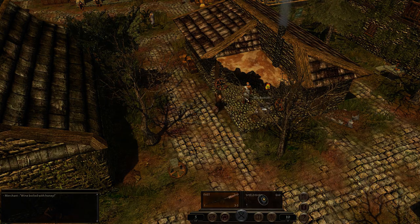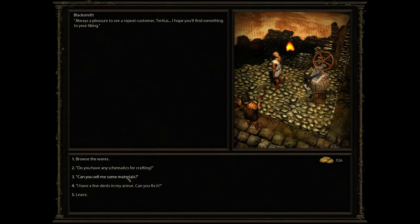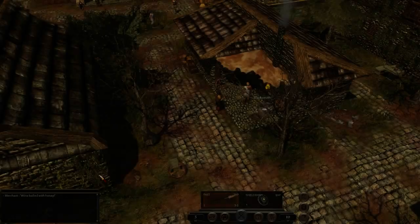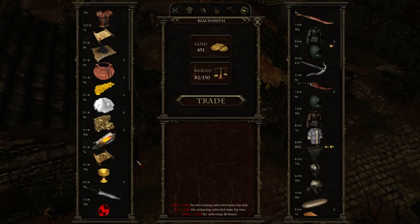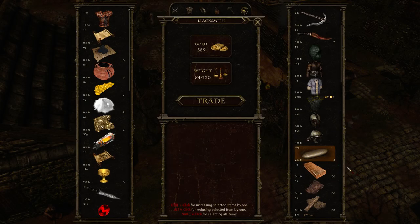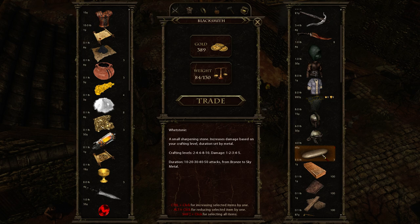Let's talk with the blacksmith. I'm gonna buy some crafting recipes, namely the armor mechanics — heavy metal — because that's the route I am going. I'm also gonna sell some of my stuff and buy a couple of these. We have four crafting, I think, at the moment.